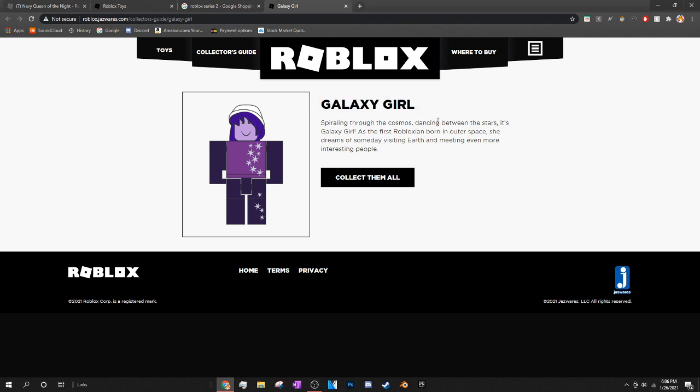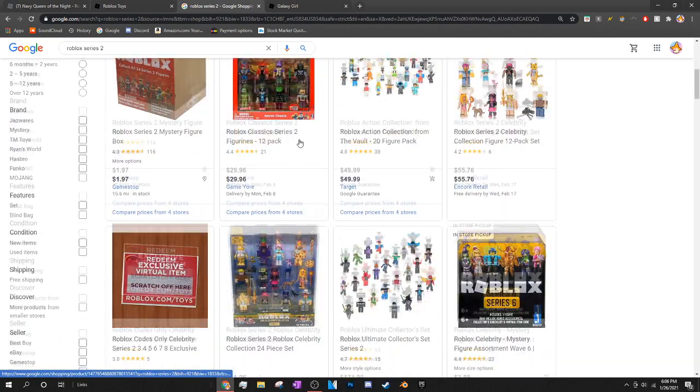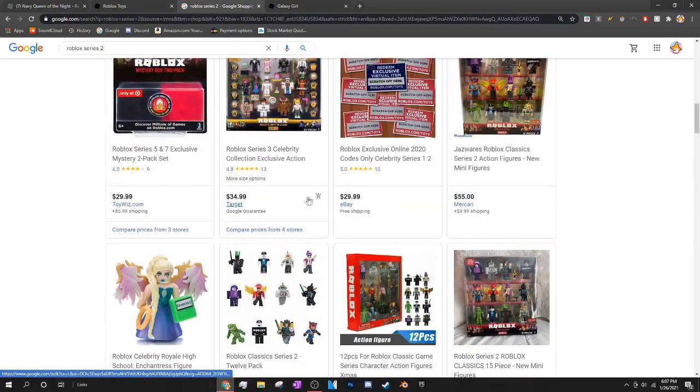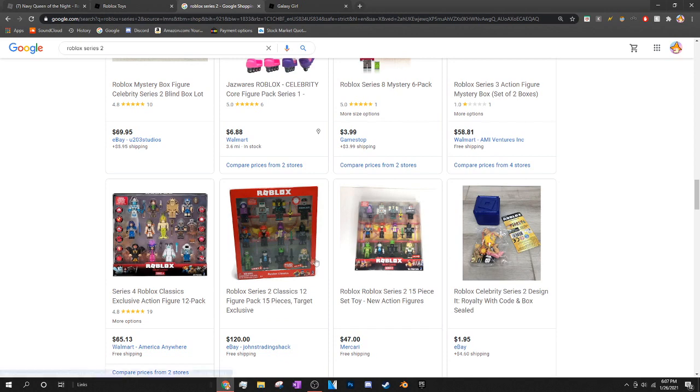The specific Roblox toy you need to get is called the Galaxy Girl. The only problem is that this item released four years ago — back in 2017 for the Roblox Series 2 release. So it's pretty hard to track down nowadays, and you can't really get it at retail from trusted sellers anymore.